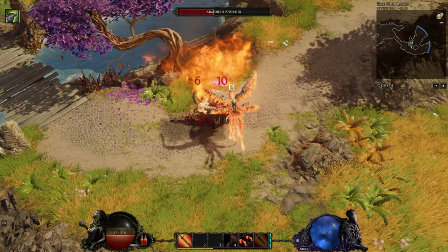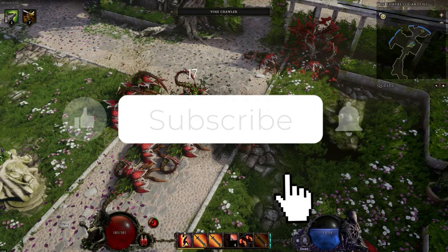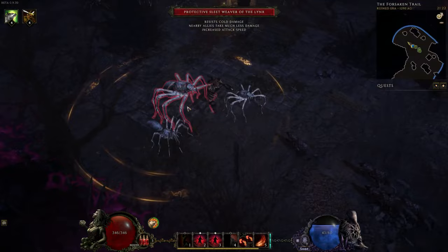One of the best things about Last Epoch is how easy it is to respec your hero build, taking only a few minutes at late game. For this reason, many people will run a fast leveling build from levels 1 to 80 before switching to their main build. Today's video will show off the fastest way to level the Beastmaster Mastery from level 1 to 80 — a hybrid build making use of Swipe and lots of wolves. It's one of my personal favorite leveling builds.